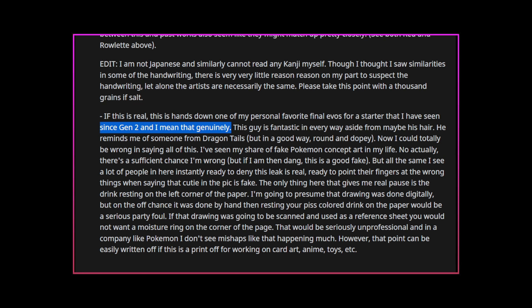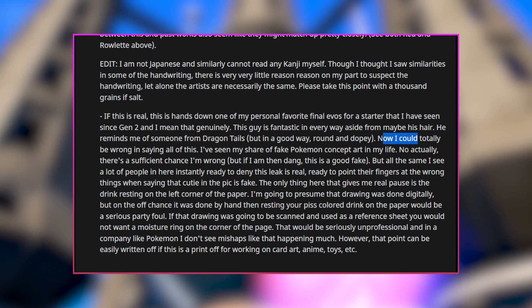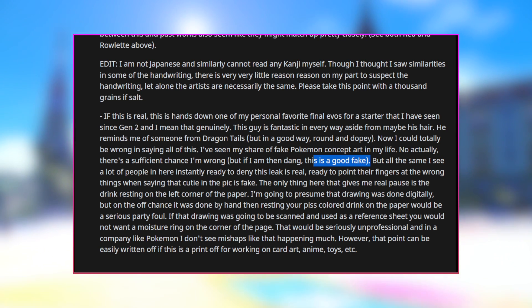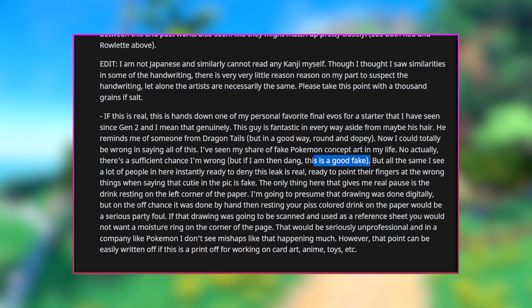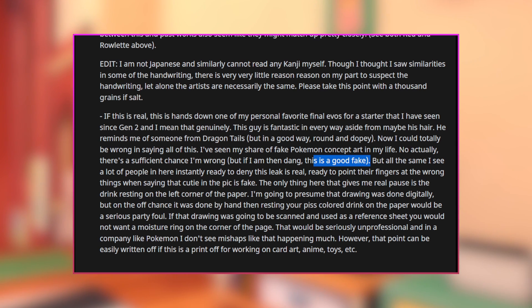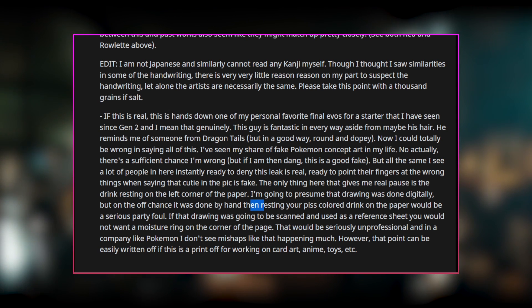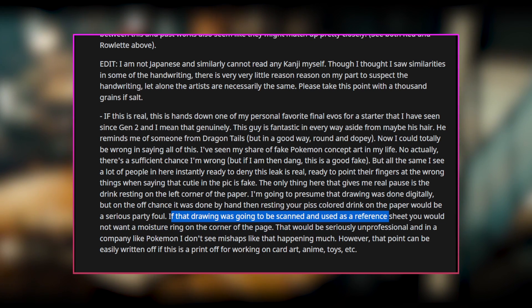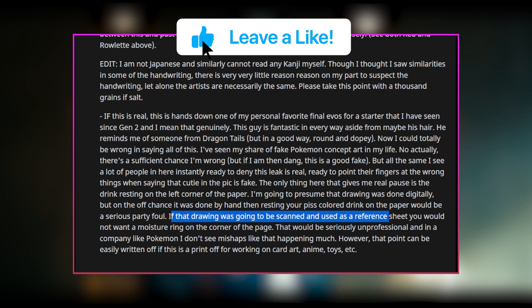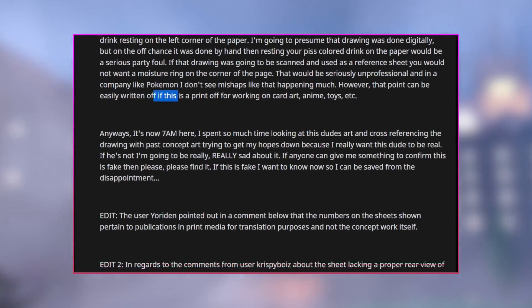The post continues: 'This guy is fantastic in every way aside from maybe his hair. He reminds me of some sort of Dragon Tails but in a good, round, dopey way. There's a sufficient chance I'm wrong, but if I am then this is a good fake. I hope it's fake — please tell me it's fake.' The only thing giving him real pause is the drink resting on the left corner of the paper: 'If this drawing was done by hand, resting your drink on paper would be a serious party foul. If it was going to be scanned as a reference sheet you would not want a moisture ring on the corner — in a company like Pokémon I don't see mishaps like that happening. However, that point can be written off if this is a print-off for working art, cards, anime, toys, etc.'